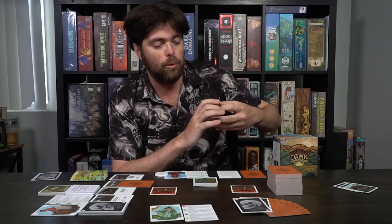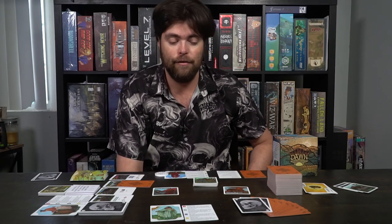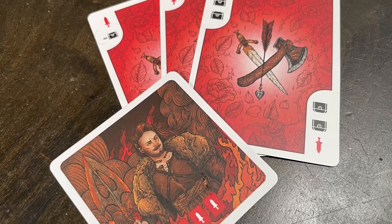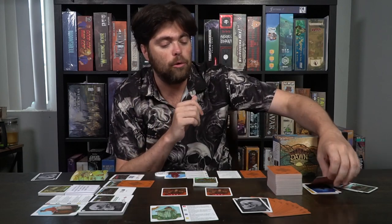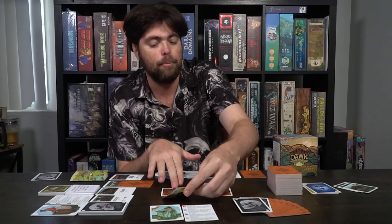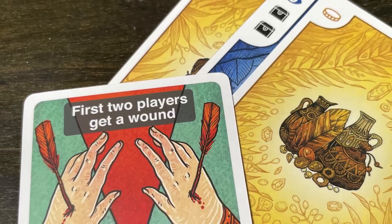Then the threats. You'll reveal them from left to right. Some do nothing, some say 'destroy the lowest cost building that you have' — those you'll want to deal with. Instead of treasure chests, you're going to be placing swords: three swords to defeat this one here, three swords for this one here. There are various types of obstacles with different values. Coins are wild for not only their actions but also for their symbols, so you could use a coin as one sword. For each obstacle you successfully defeat, it gets discarded without looking at it. For each one you do not successfully defeat, you'll reveal it and do what it says — sometimes giving additional wounds, sometimes making you lose buildings, sometimes doing nothing.